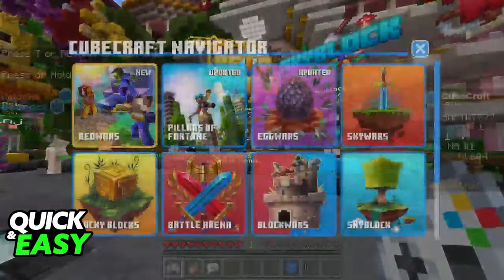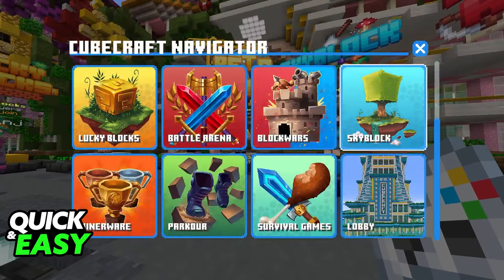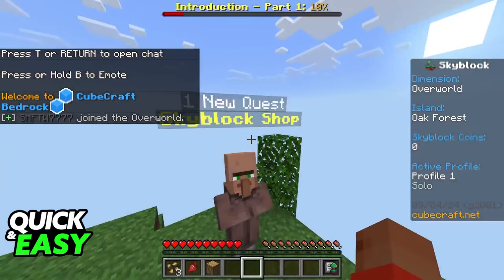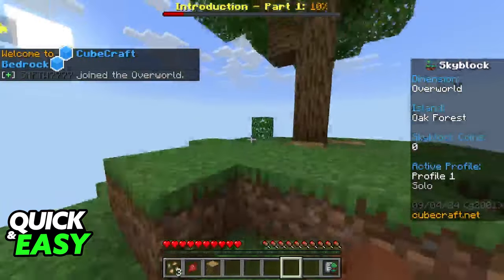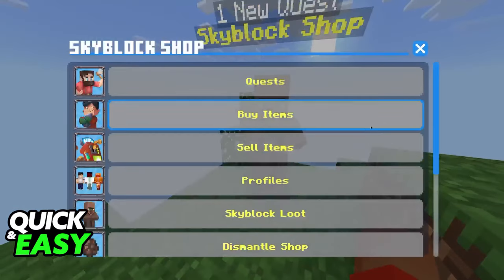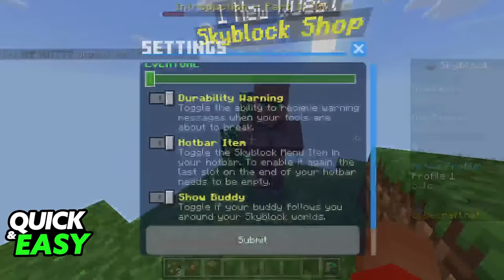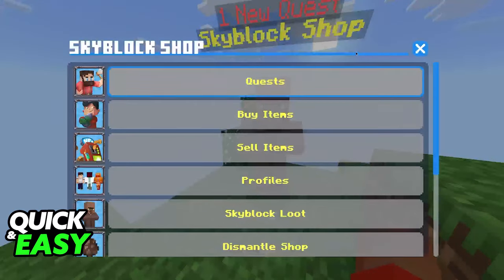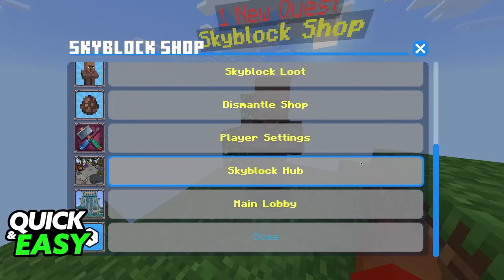Let's go over to the games, and what we can find if we scroll down is Skyblock. This one is available on Cubecraft, but you can also explore Lifeboat and Mineville. In here, as you can see, we are now able to play. You will be able to go into the menu and invite other players if you wish. All that you have to do is go over to any of these servers so you and your friends can play together.